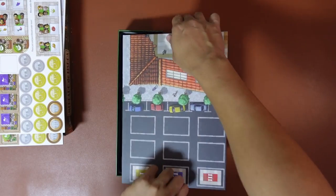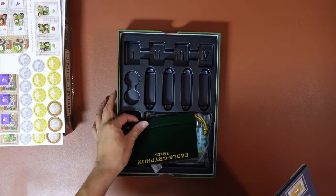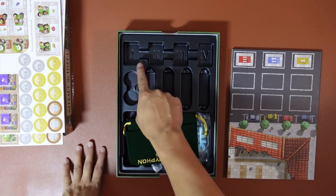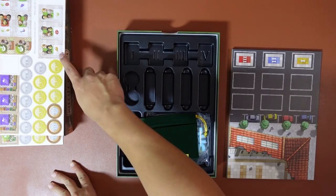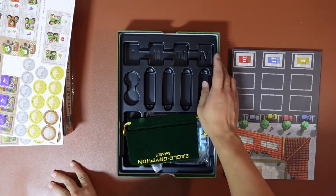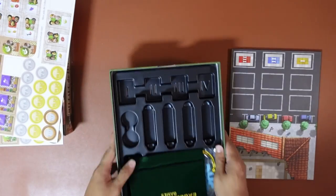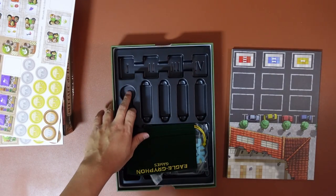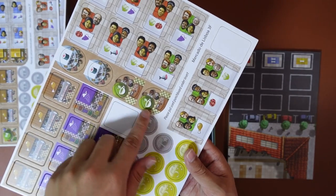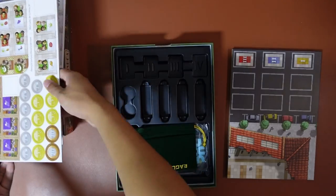Next up, we have what looks like a very nice insert with good organization. You can see there are 4 sections - probably for all the different customers. The 4th section is slightly less deep, so there are fewer pieces there. There's a circular section probably for the shop tiles, and then the square sections for the supermarket-style shops.